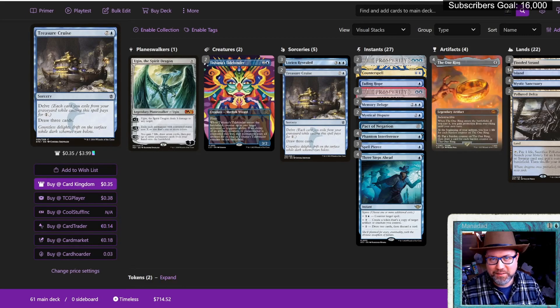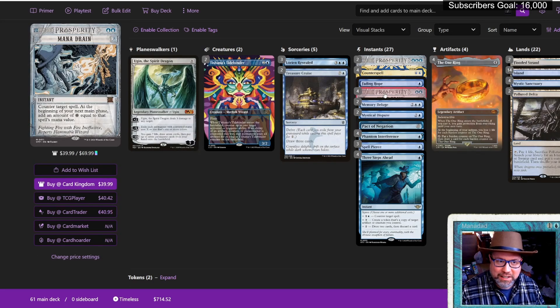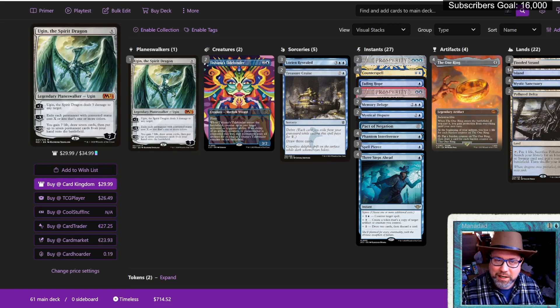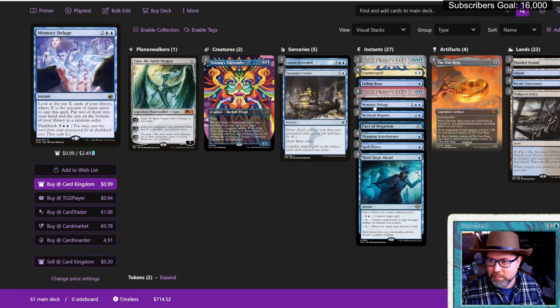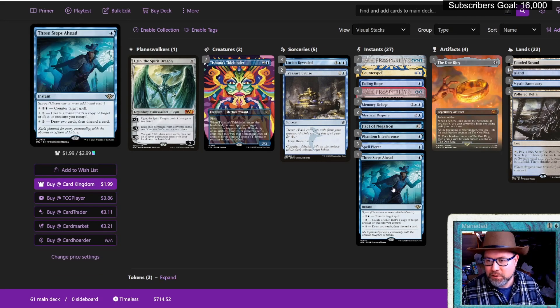And now, for the main event — Mono Blue Control. I'm hyped for Mana Drain. This is the Mana Drain deck. Counter target spell, and at the beginning of your next main phase, add an amount of colorless mana equal to that spell's mana value. People are predicting this is going to get restricted to a one-of. What we're going to try to do is Mana Drain a spell and then land a One Ring. If we Mana Drain a big enough spell, we do have a cheeky one-of Ugin the Spirit Dragon to deal with. But really, we're just a straightforward control deck — we're trying to not let people cast spells. We'll have a Fading Hope one-of to bounce Orcish Bowmasters that slip through, and we can hit those with Tishana's Tidebinder.